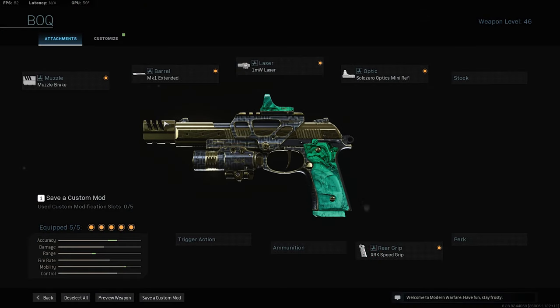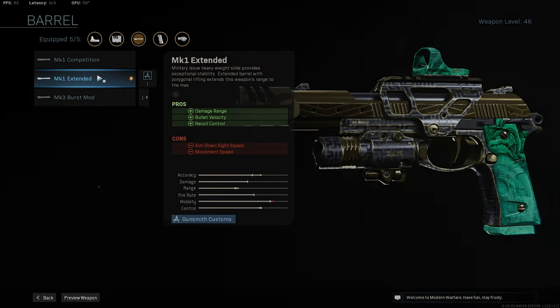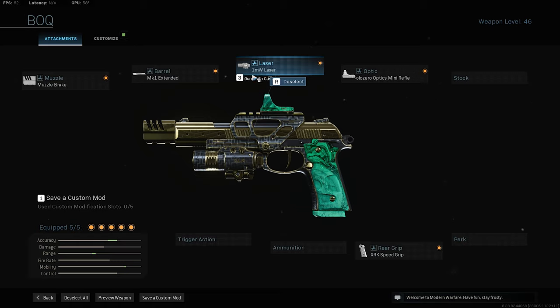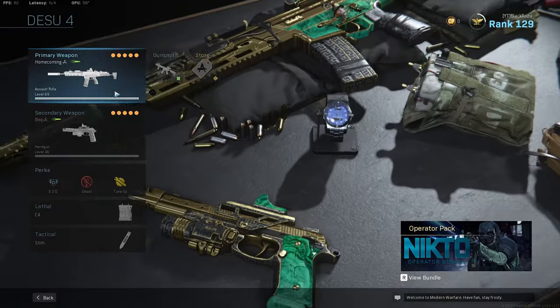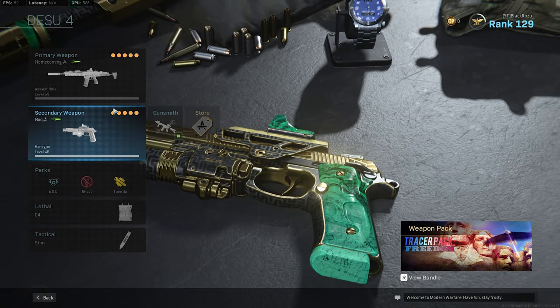This is the 1911 — it's Serenity. It's been a while since I used this gun after they nerfed it; I haven't even touched it in a long time. Moza break — recoil stability. MK1 extended — damage range, bullet velocity, recoil control. One millimeter watt laser, mini reflex sight, and an XRK speed grip. Print to fire. Honestly, these two blueprints are actually pretty good. I like them. The setup is pretty good.